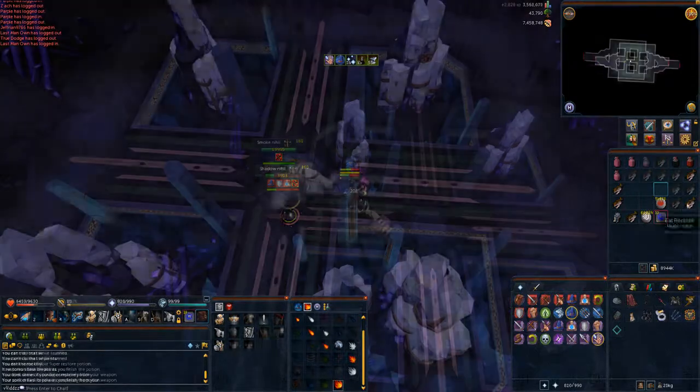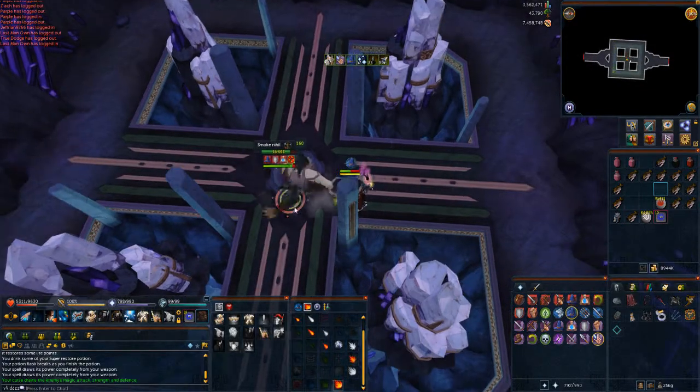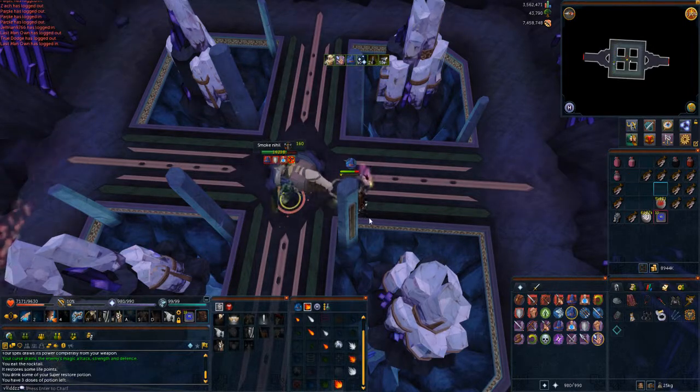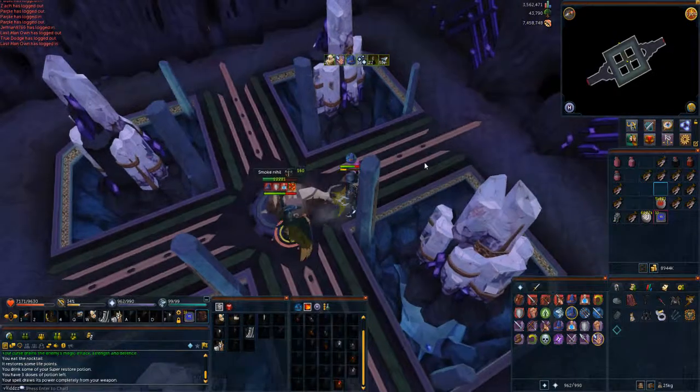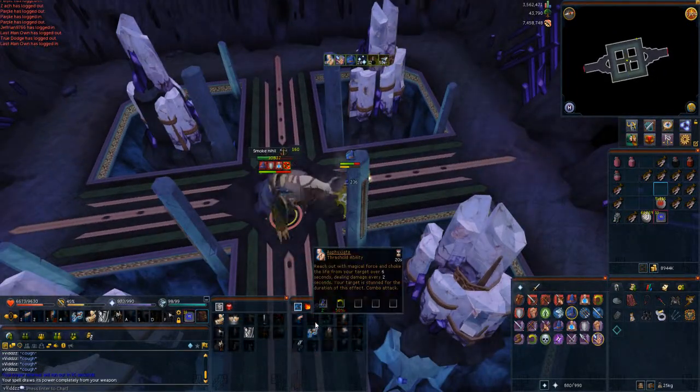The Smoke Nihil is quite simple — just protect from Magic and use your best offensive Magic abilities. His only special attack is poisoning you. He died very easily and is quite an easy Nihil to kill.